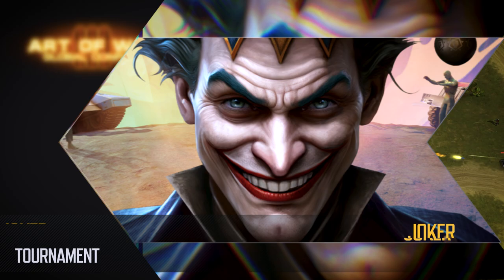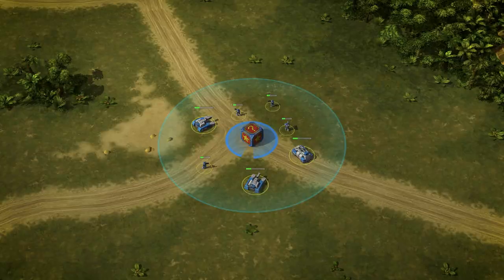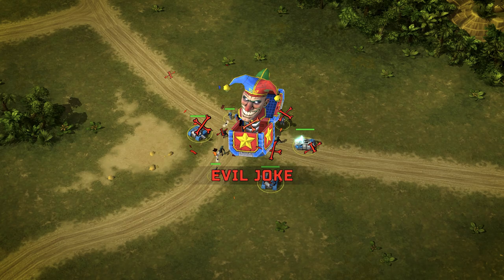Wondering where you can complete these contracts? Joker Tournament! Gather 15 Joker boxes before your opponents do, but be cautious. Each box contains either a good or bad joke — it could mean a quick health boost for your units or a swarm of zombies descending upon your army.